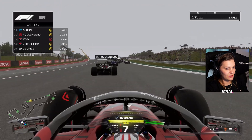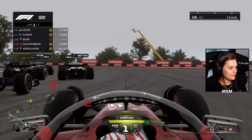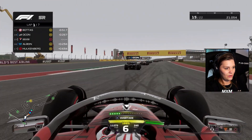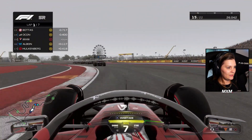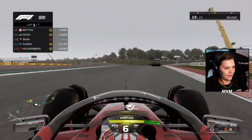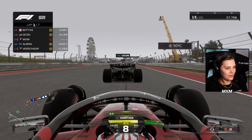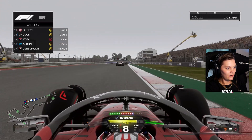Terrible start for Tsunoda, holding up the whole pack and giving us the opportunity to get some positions at the start of the race. Wheels are locking up, cars are crashing into each other, but we are up to P15. On to Ocon in the Alpine. My tires are cold — we almost lost it there. On the long straight we have faster tires, but they won't last for very long, so we have to get the opportunities early.